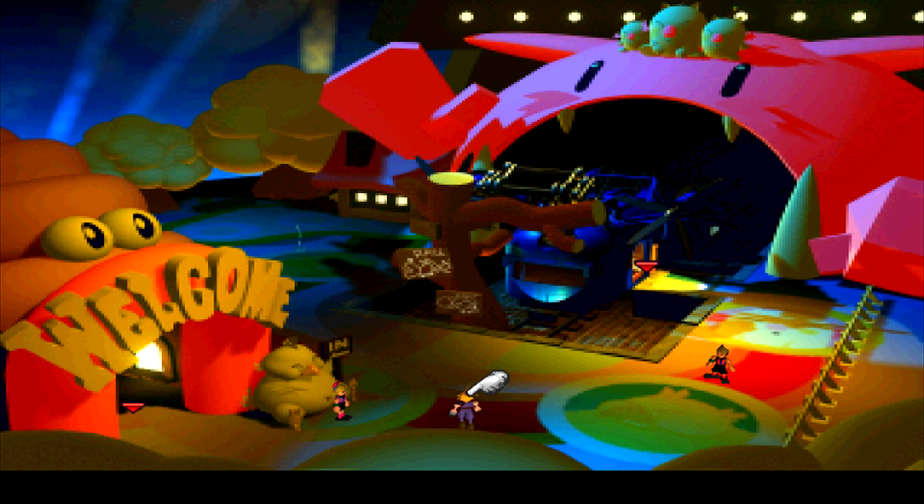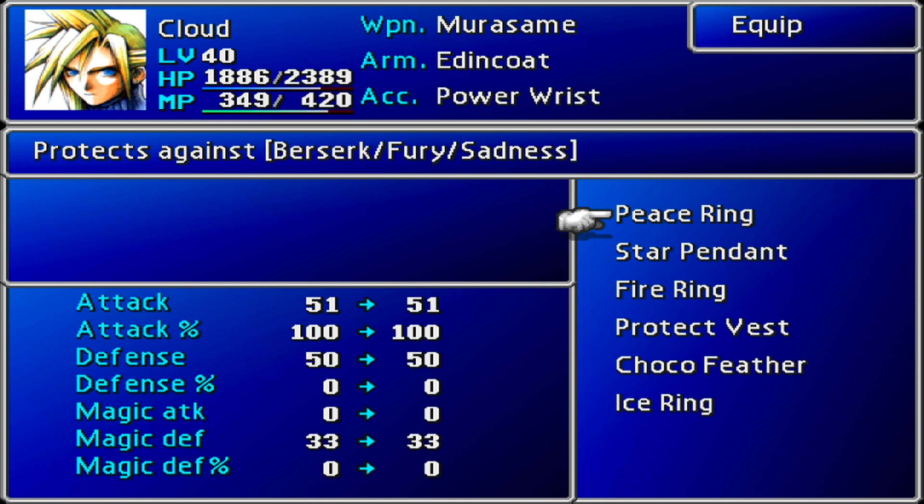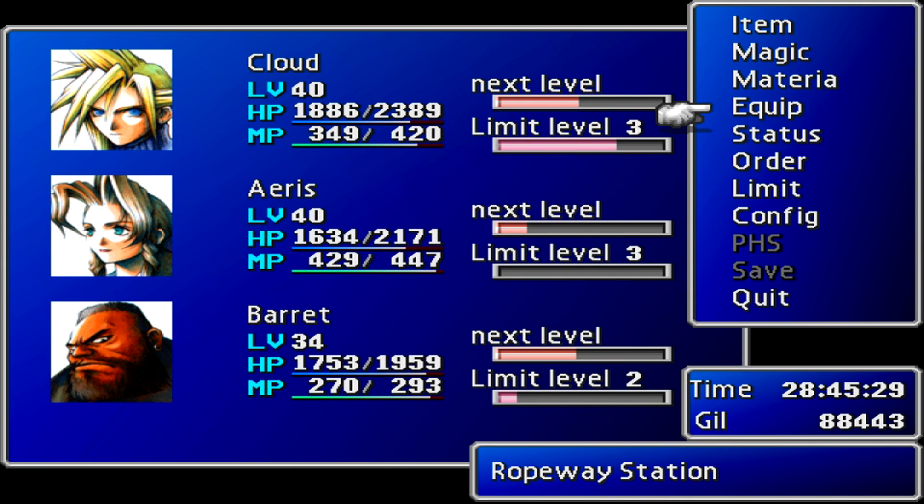If you remember, I lost the battles in the last video. I actually won them this time around while replaying through again. And you get a couple of accessories — the Protect Vest and the Choku Feather. Meh, whatever. I can live without it.